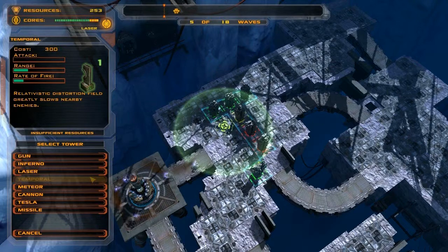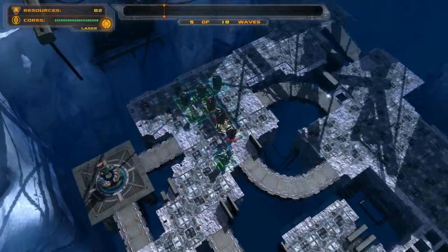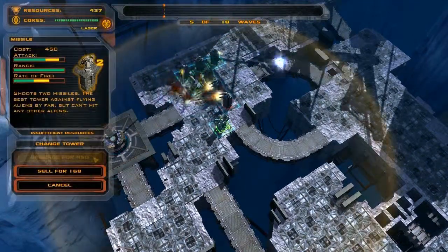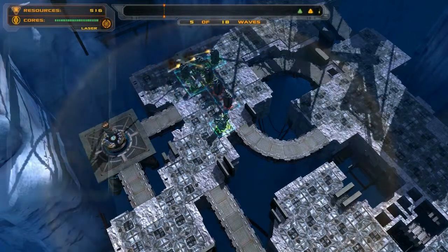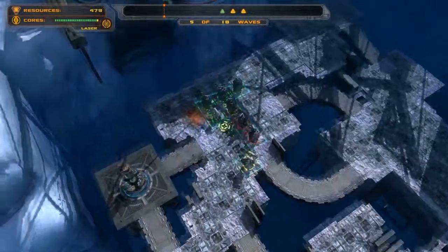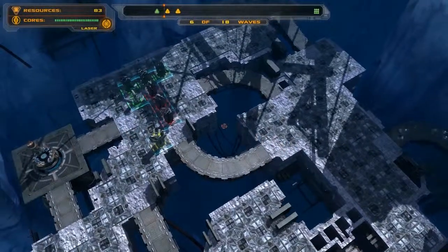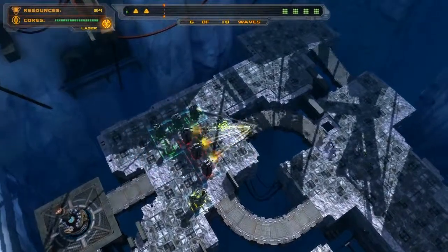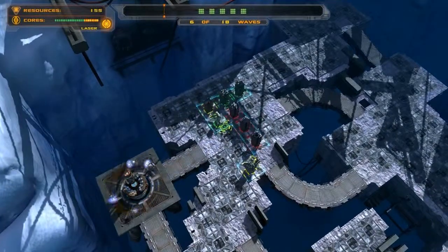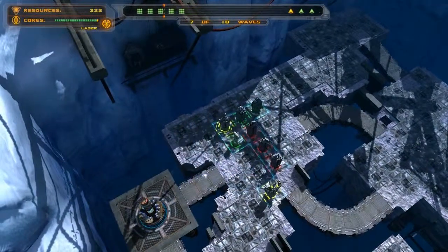I'm gonna build a temporal tower here to try and step up the effectiveness of my weapons. The next thing I'm gonna do is upgrade my missile tower, because that's something that always gets away from me — I forget about flying waves and then have trouble with those. Upgrade that right now. Another third-level gun tower, haven't lost one yet, still have my laser doing all right.